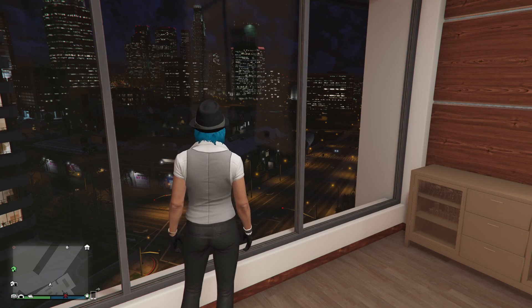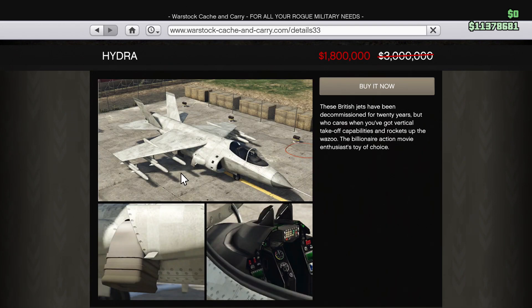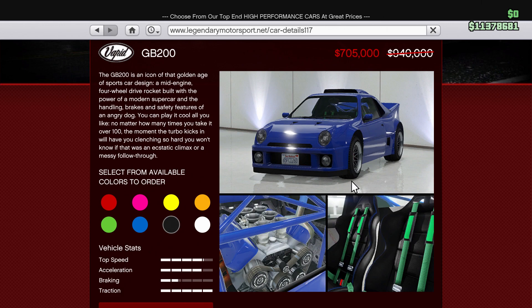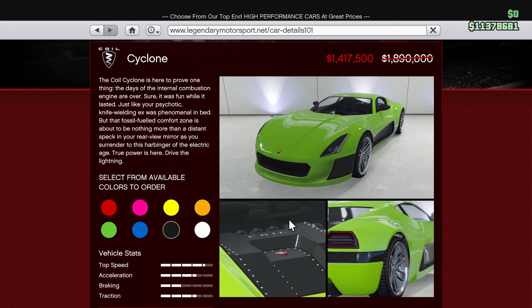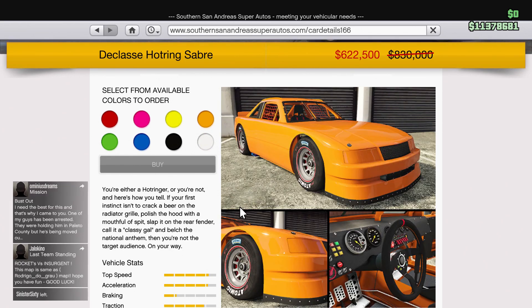Now let's look at the discounts we're receiving this week. We have a discount on the Karakara, a discount on the Hydra, a discount on the GB200, a discount on the Maceres, a discount on the SC1, and a discount on the Cyclone. We also have a continued discount on the Volca Fagola and a continued discount on the Class A hot pink Saber.